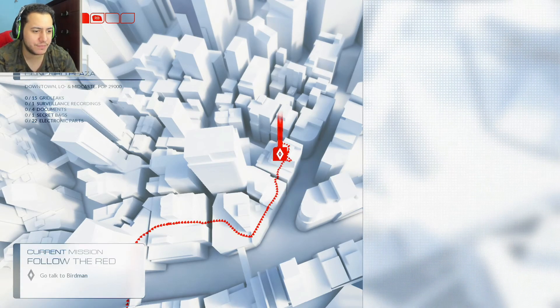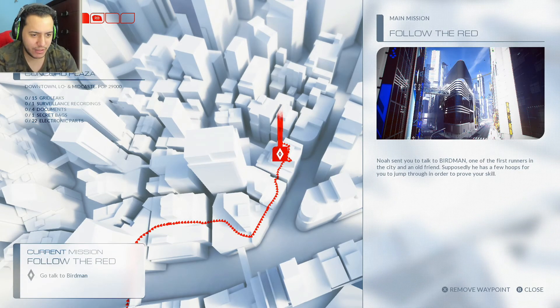I clicked A but nothing happened. I guess I'll click X. So Noah sent you to talk to Birdman, one of the first runners in the city and an old friend. Supposedly has a few hoops for you to jump through in order to prove your skills.